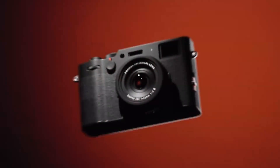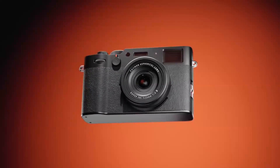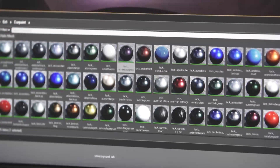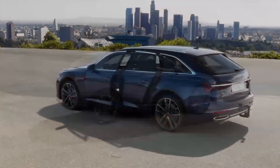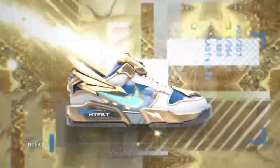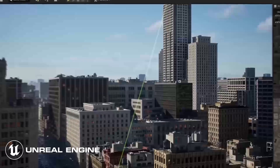Ever wondered how companies achieve perfect renders for their products in advertisements? Many of them use 3D applications, with Unreal Engine 5 being a go-to software for creating product renders. In the automotive industry, it's used for pre-purchase customization so customers can design the cars they want and virtually test drive them. Epic Games has also partnered with major fashion brands like Louis Vuitton and Balenciaga with virtual events, showcasing the growing trend of using Unreal Engine for marketing and testing virtual products. Offering rendering services to these brands can be lucrative.